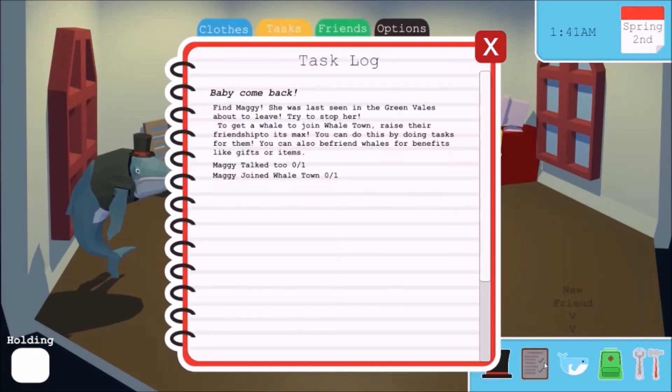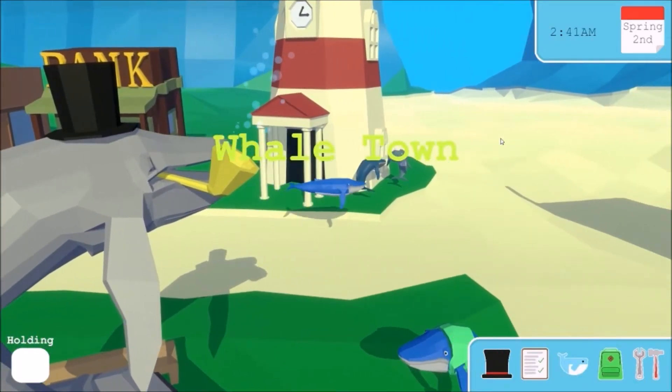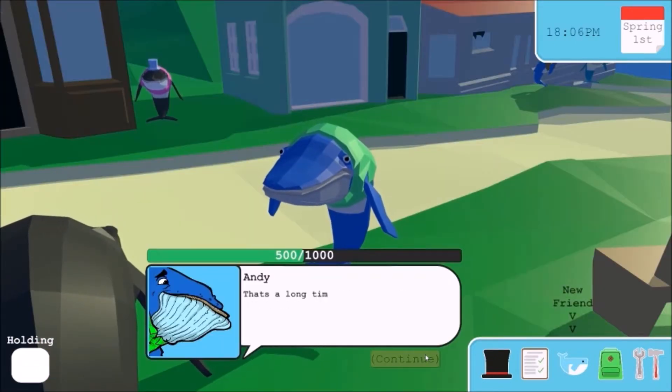The task system was designed for easy and repeated implementation, meaning that if I were to take this game into full development I could easily keep adding tasks and new whales to the game. Each NPC whale only has a few settings that need to be tweaked in order to add them to the game.